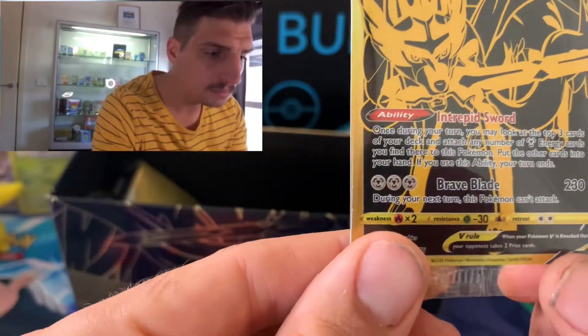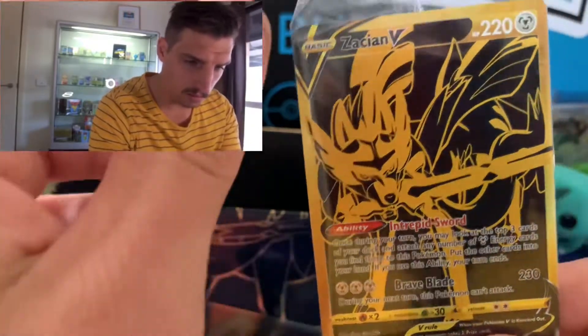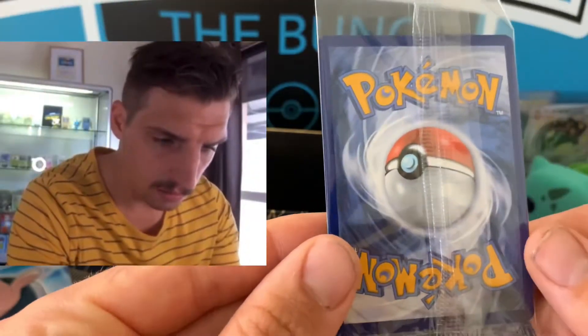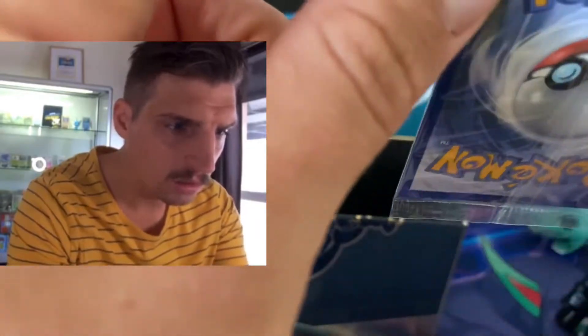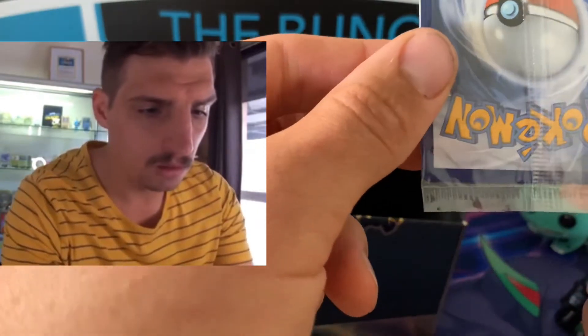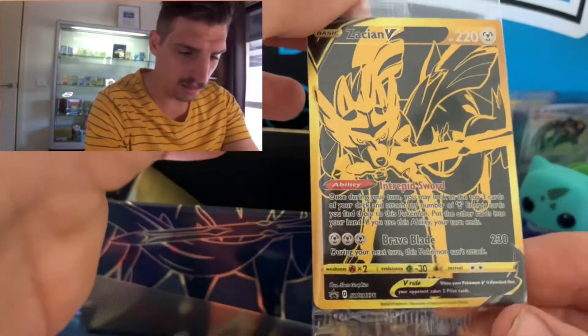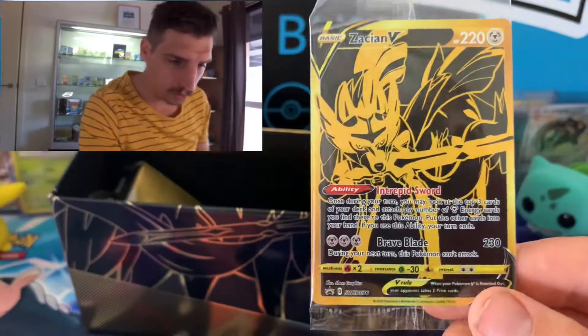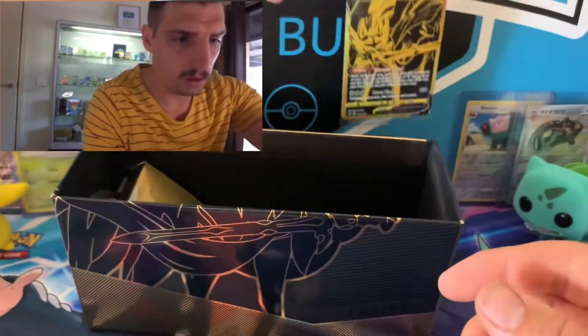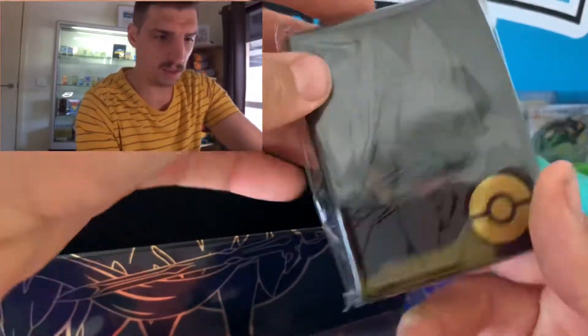The centering looks pretty good — a little thinner on this side than this side, and maybe a little on top. I have seen promos like this come in with two cards in the pack — that would be awesome, but unfortunately not for us this time. It's got some beautiful sleeves with the gold background, which is really nice.